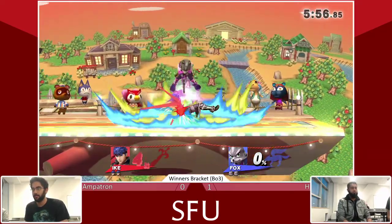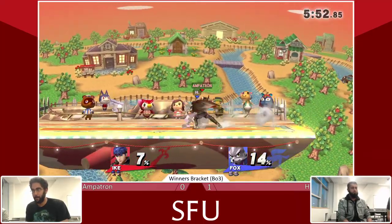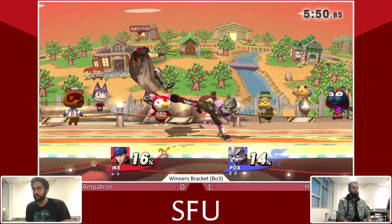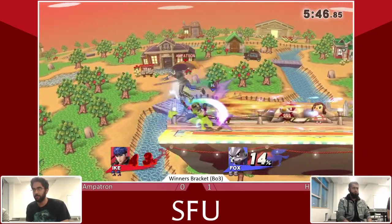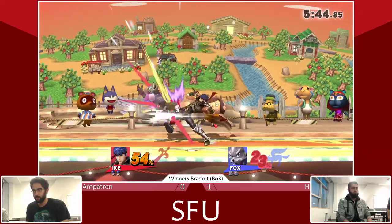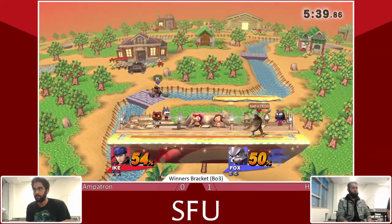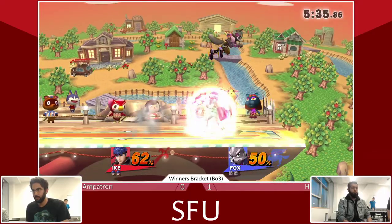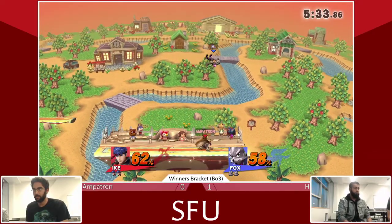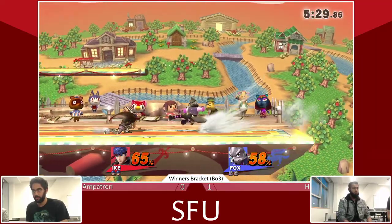Starting it off with a down throw. Just a little back air there from the Ike. Some jabs. He really wants to get him on those up tilt strings, but he is bouncing around right now. Got that string going. Some jabs to reset the neutral. Up tilt. Even when Ike and Fox are at equal percents, I still consider Ike to be a little bit ahead given what he has to do to kill and how much earlier he can do it.